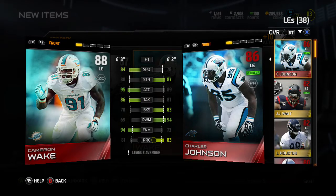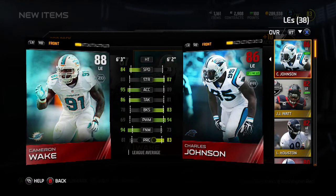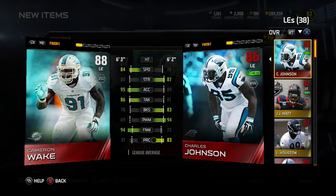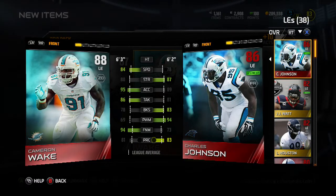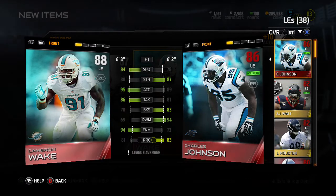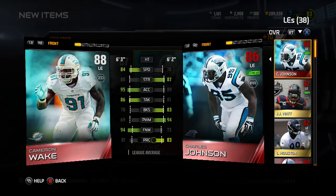Look at this card — he has 84 speed compared to Johnson. He's faster. Johnson is stronger and has power moves and block shedding, but this Cameron Wake's finesse is at 94, his speed is an 84, and his acceleration is at 95.